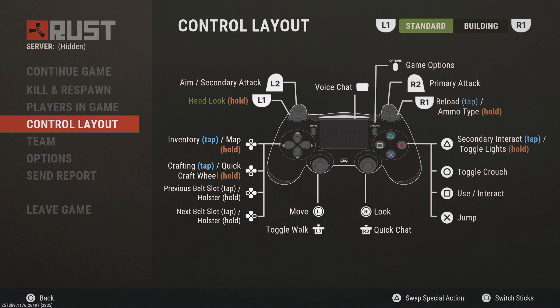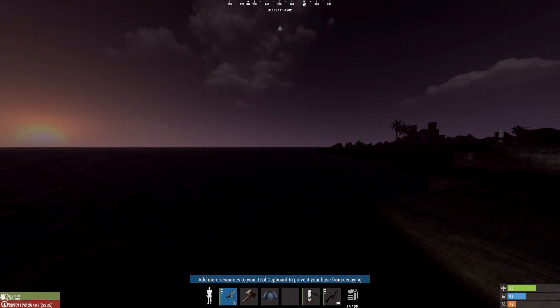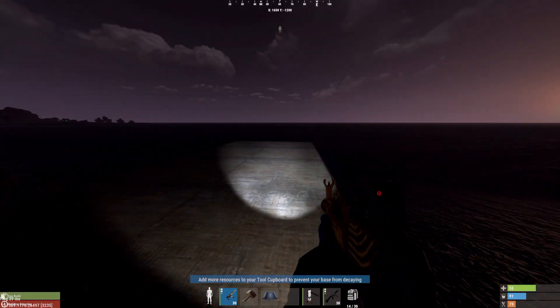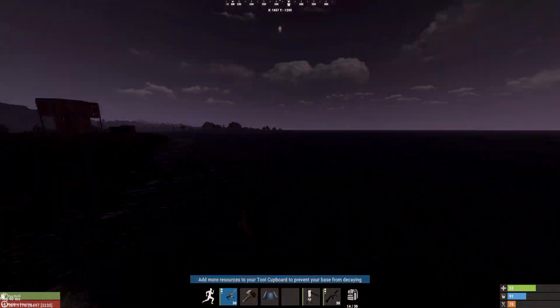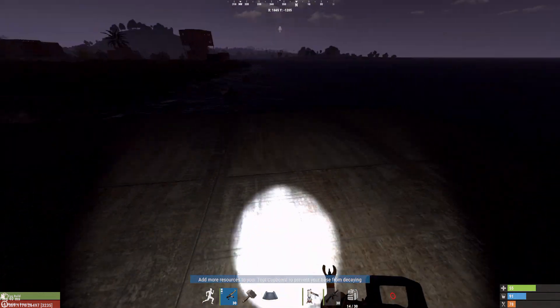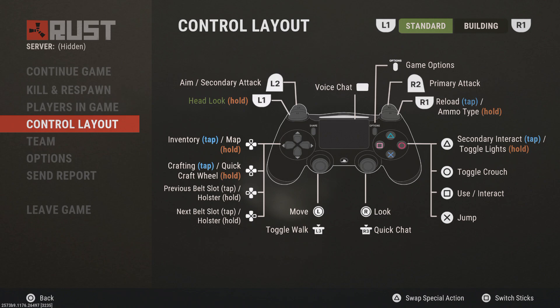First, come here to controller layout. In the bottom right corner it says 'swap special action.' My L1 button is set to head look — quick turn and quick drop aren't really useful. Head look hold allows you to look in separate directions while moving around, so you can look behind your back while running, on a horse, or on a boat. It's just the best special action available.